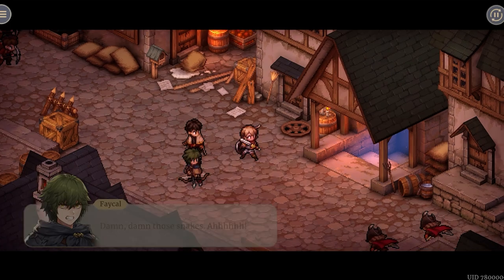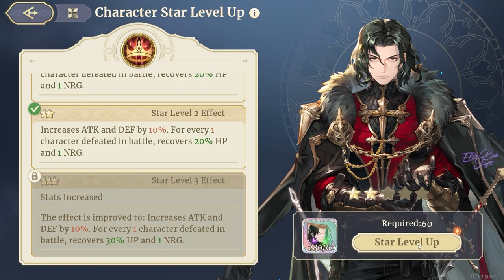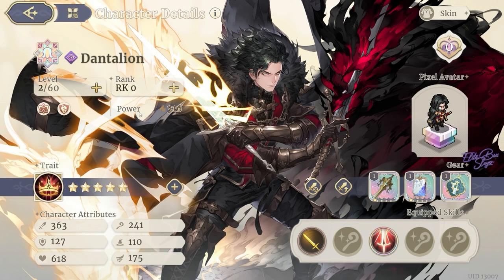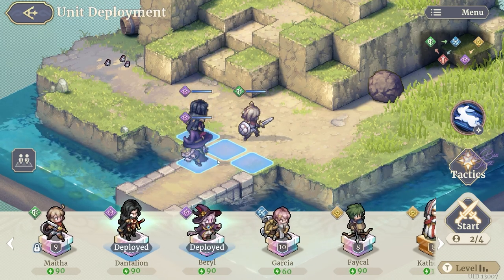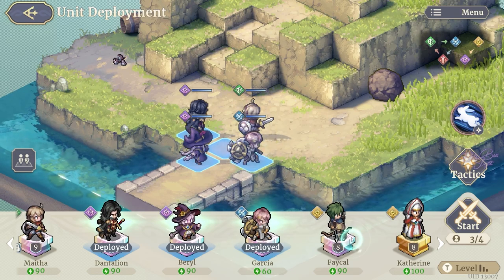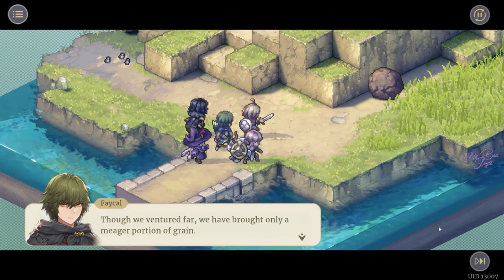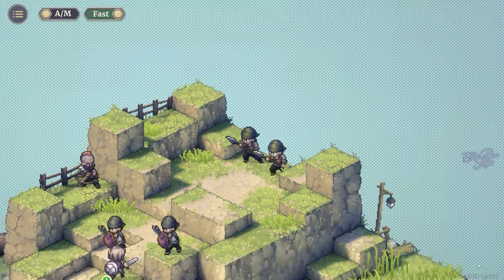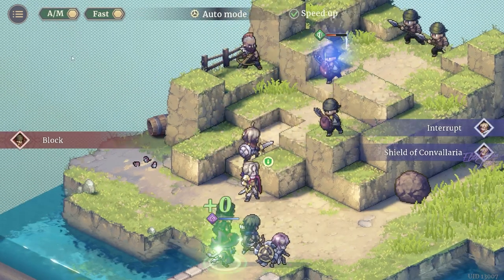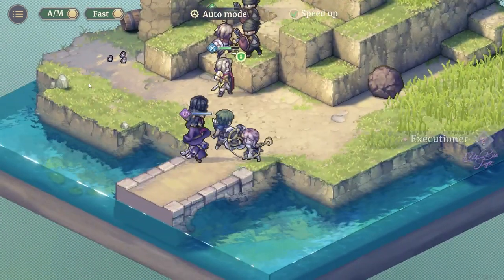The graphics and art style of this game are amazing. Just take a look at this beautiful artwork — it is top notch. When you get into the gameplay, you have this Octopath Traveler art style, which is really nice — they call it 2D HD. Performance-wise, you will have no problem playing this game on a potato PC; it is not demanding at all. It will also be released on mobile and your phone won't struggle either.